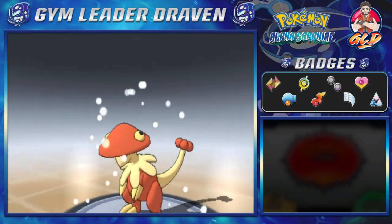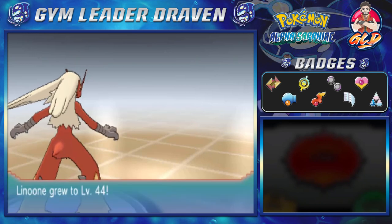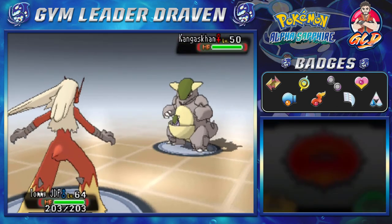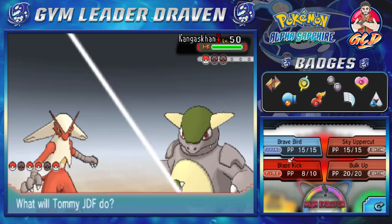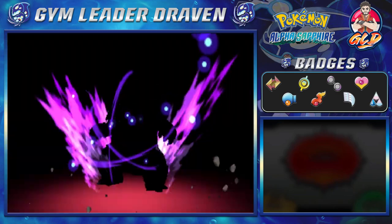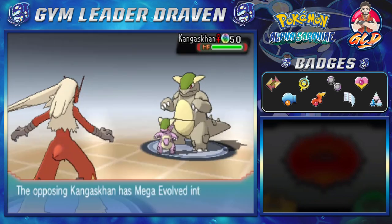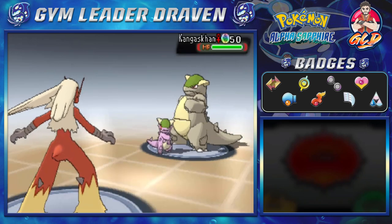Have you guys ever played the new Mortal Kombat game, Mortal Kombat 1? I just watched the whole conquest thing and it's pretty cool — could be a good movie. And here he comes out with a Kangaskhan — good gravy, and it is a shiny Kangaskhan. I think this Kangaskhan's gonna Mega Evolve. Let's go with a SkyUppercut — and I was correct. Holy buckets! My question is: how is that a Mega Evolution if the baby just comes out of the pouch?